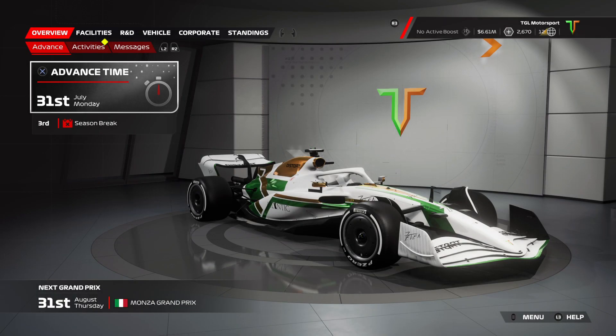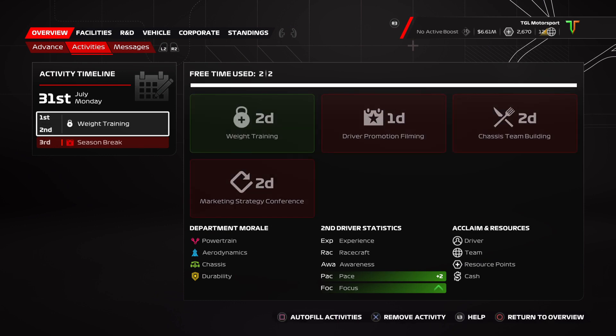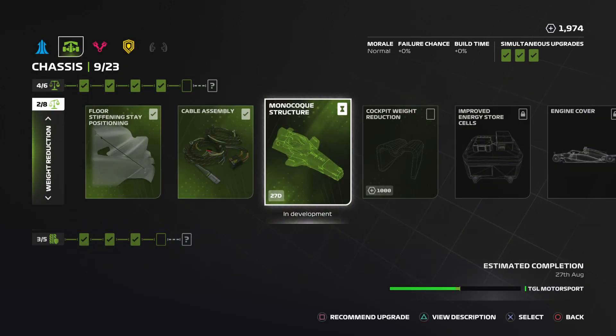Welcome back to F1 23 My Team Career Mode for Season 1, Round 10 - the Italian Grand Prix. It's our first time in Italy this season and on this game because we didn't go to Imola, but we're here at Monza. Had a chassis upgrade fail so we're going to redo that.